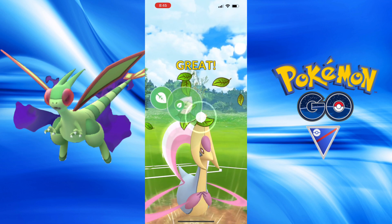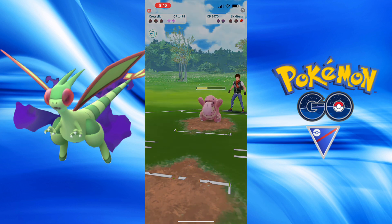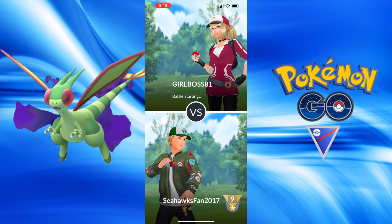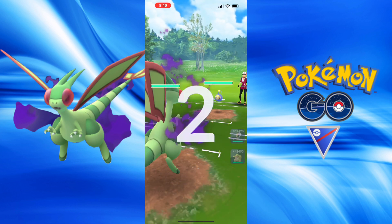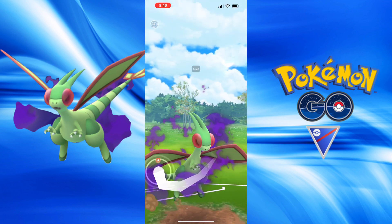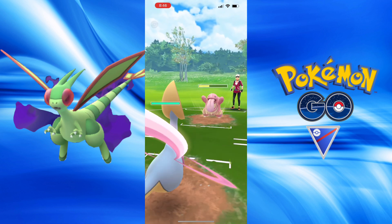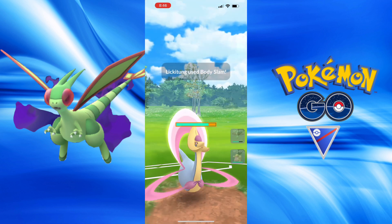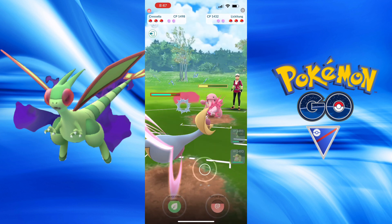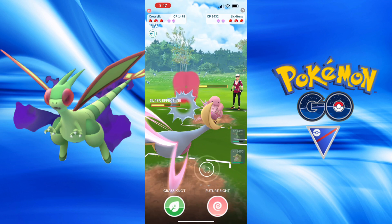I'm going to be able to get the bait with Grass Knot grabbing the last shield, but I cannot reach that Future Sight in time, which may have been enough for a knockout. Tough start in that battle for me. Now we have a Lanturn lead — Lickitung safe swap. We land the Earth Power so we can get some real nice revenge with this Cresselia for Lickitung. They're in about Grass Knot range.